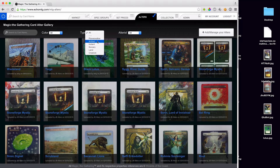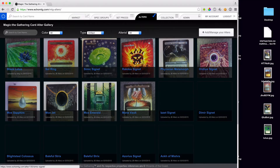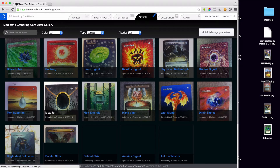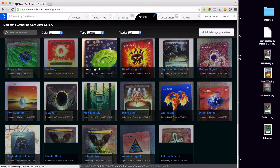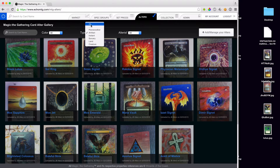We made a way that you can actually organize and view alters. I just selected artifacts — we're checking out artifacts. These are all JV Alters' awesome alters. Just showing you how that works.